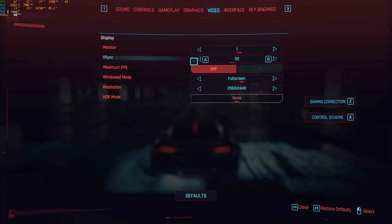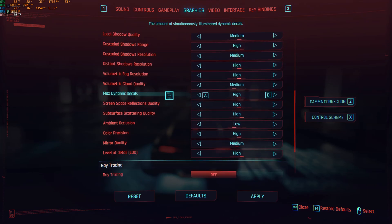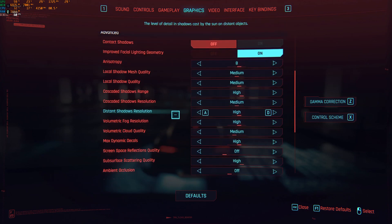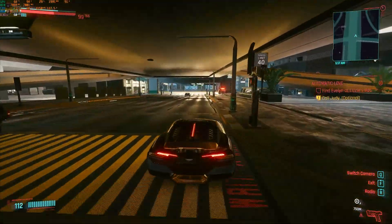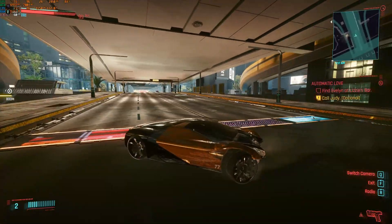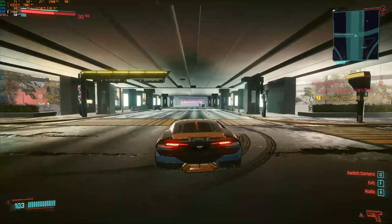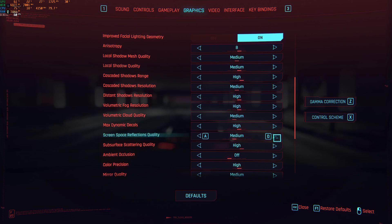So I tried putting VSync off and then I went to the graphics settings. These are the most optimized graphics that gave me around 60fps in almost all scenarios while recording. If I turn off screen space reflections and ambient occlusion, the stuttering seems to be mostly gone — a lot less stuttering than before. There is still some stuttering in places, but the game doesn't look as pretty because these settings make a big difference.